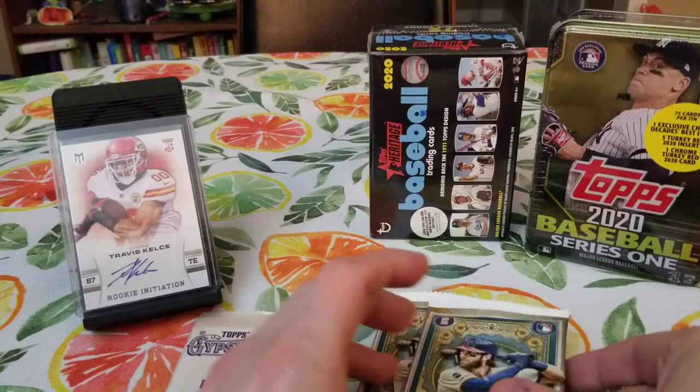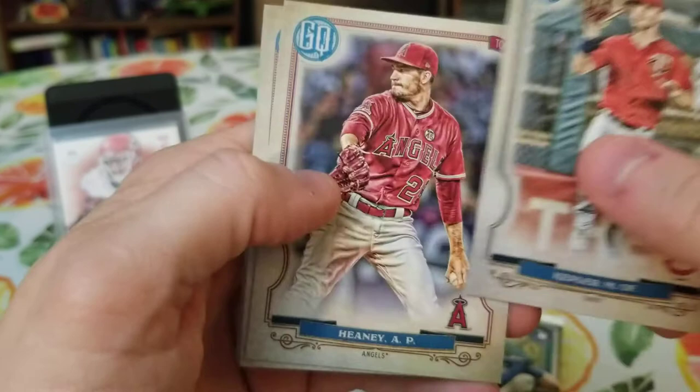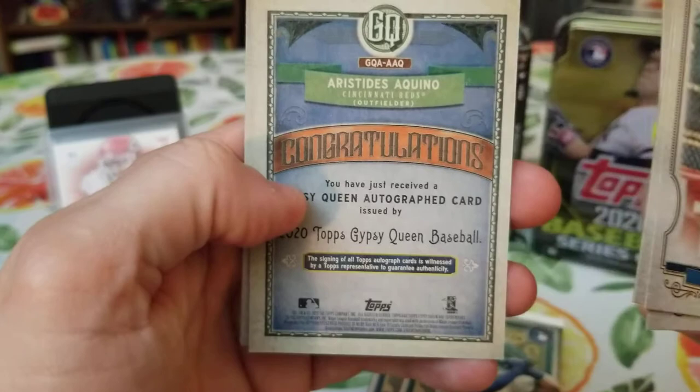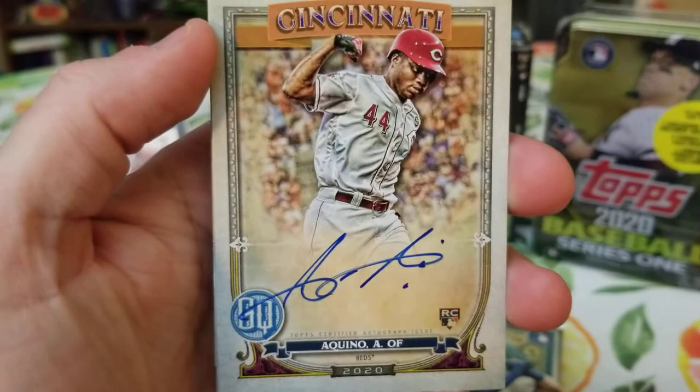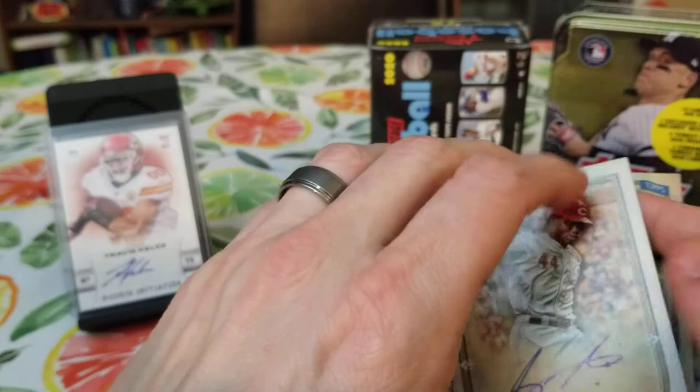Kepler, Heaney, Longoria. Oh, here you go. Oh my God, are you kidding me? Akino. Aristides Akino auto. Boom. On card. On card. Wow. That is awesome. That is a big hit — out of this product, out of a retail product — huge hit. So we're going to go ahead and put that in a OneTouch.